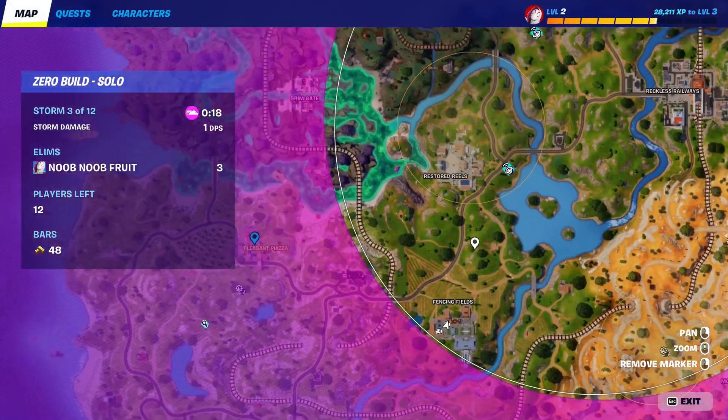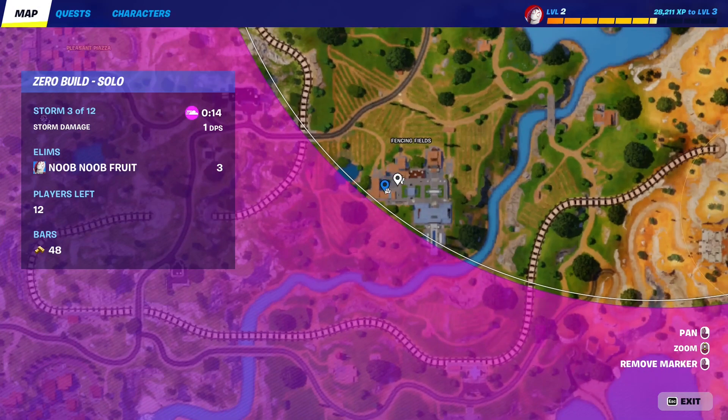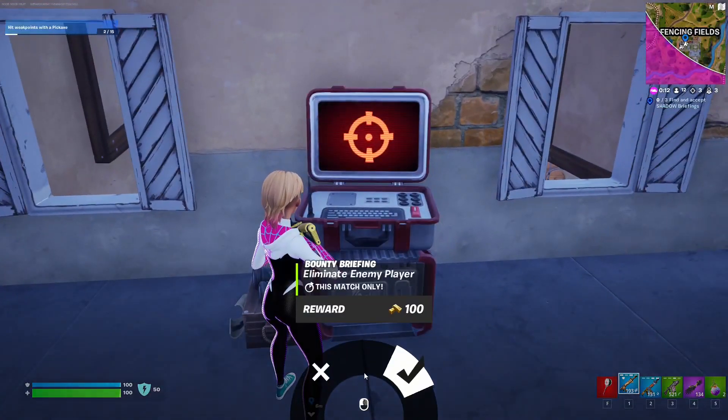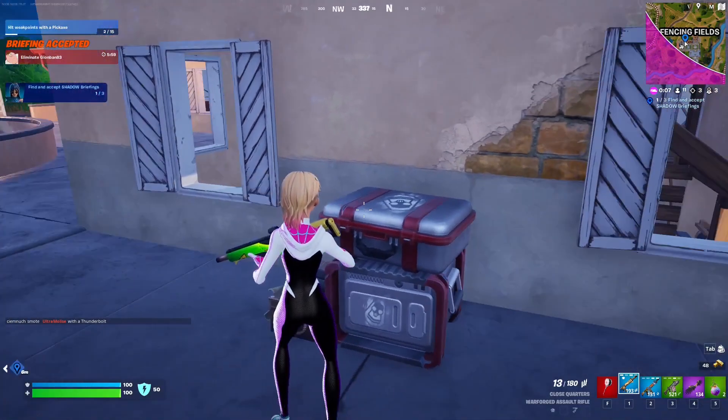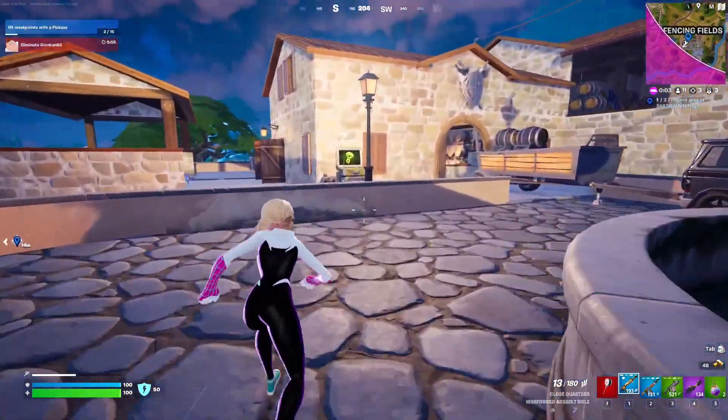You can see the icons for them on the map wherever you are. If you go to Fancy Fields, for example, you'll find there are two. We're at this one right here — you just simply interact with it. This one says you have to eliminate someone, so that's the bounty briefing. That's one out of three, and once you eliminate that player you can move on to the next one.